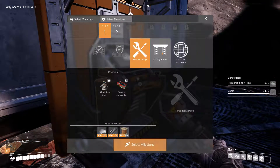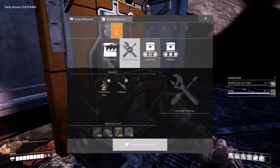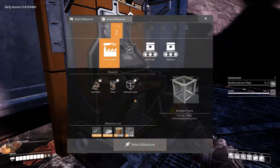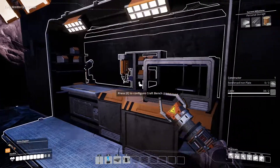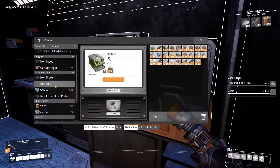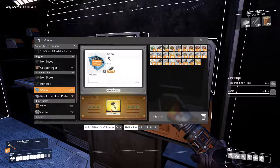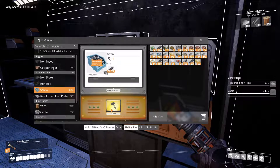I want to go straight for unlocking tier three, I think. Because I'm going to need this for that stuff too — yeah, let's just go ahead and do that. Let's make a bunch of these and then make a bunch of reinforced iron plates. I'm tired of coming over here to make them.